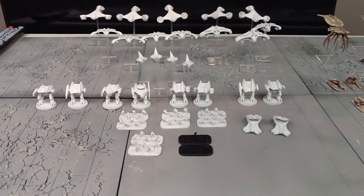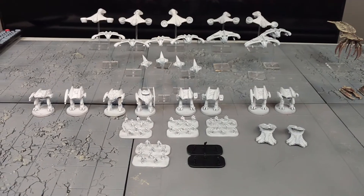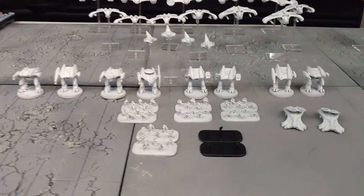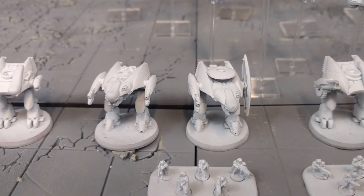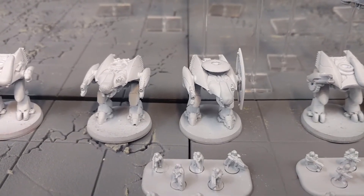Next up we have the forces of the PHR. We have switched our paint scheme up a bit, so they are all just worked up to their white right now, but we're getting back into them and giving them a new paint scheme. For our command group we have a Zeus with a Level 3 Commander and an Odin. They will be riding together in a Neptune.